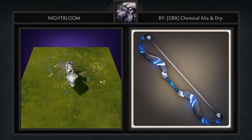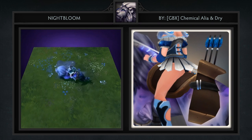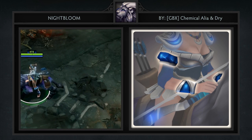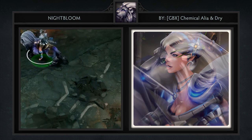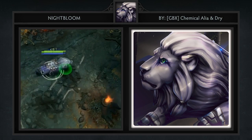As much as I have loved some of the past Mirana sets this is my personal favorite so far. I've been waiting for somebody to come out with just a plain and simple lion mount. It reminds me of the great Aslan from the Narnia book series. Also, I'm not sure how Chemical Aaliyah and Dry have done it but they've somehow made Mirana look like less of a man. The next step? Well, that would be a new voice.